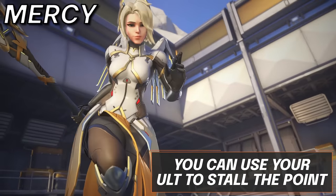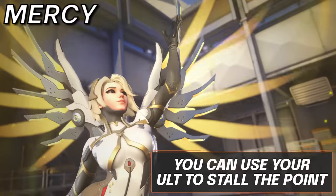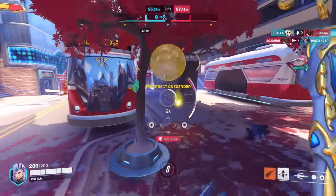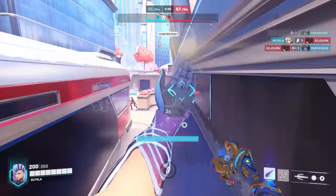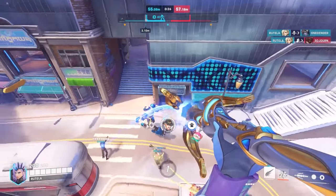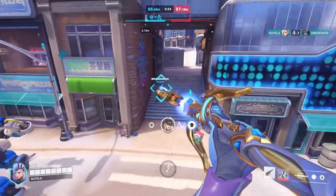For Mercy, Valkyrie allows you to move at light speed while flying around the map. If ever in a situation where the point needs to be stalled, even if you aren't the only one alive, you can inform your team that you are able to stall as long as your alt is up — which gives your allies the freedom to play as usual instead of having to die to touch the point.